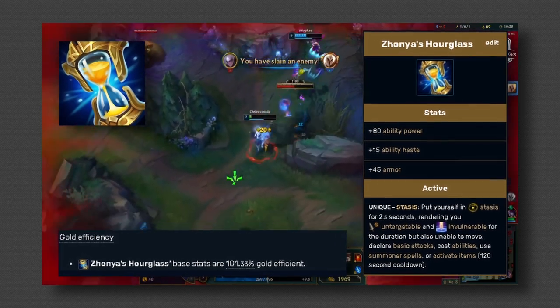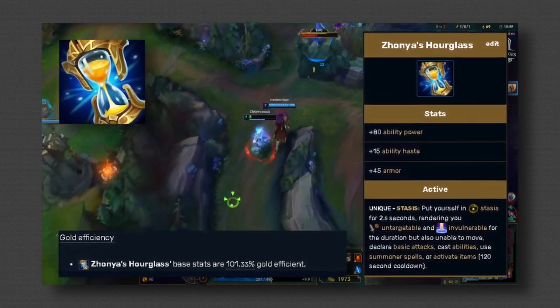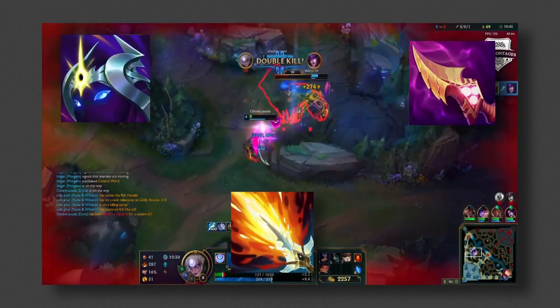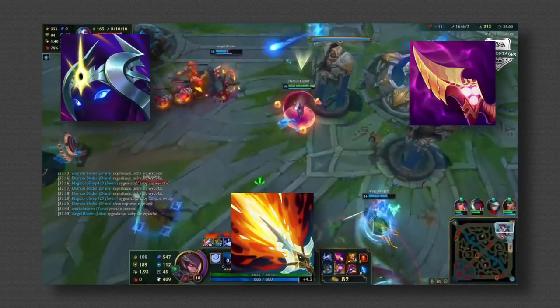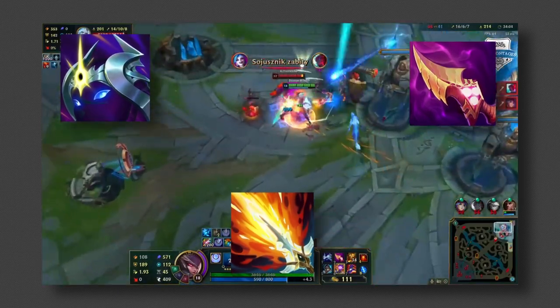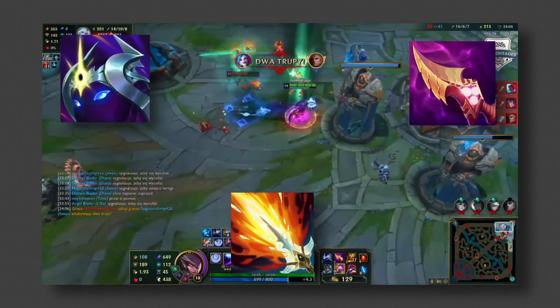For your last item, or second to last depending on how you're building, you can go Lich Bane, Cosmic Drive, or Nashor's Tooth — those are the main three. These items are mainly for damage and/or movement speed, since this is a bootless build, and they give a solid balance of move speed and damage. That's really why I chose those three.